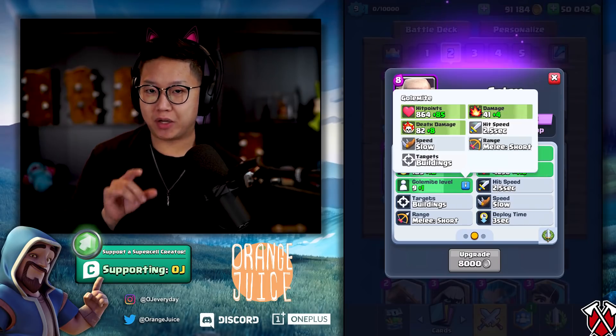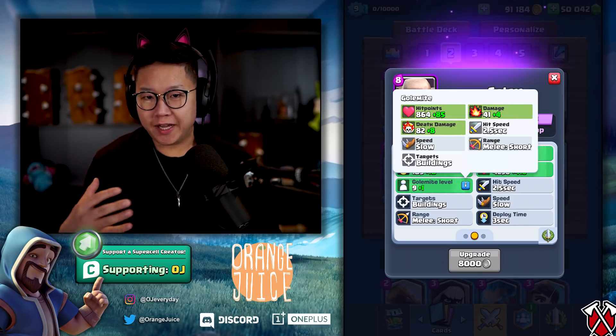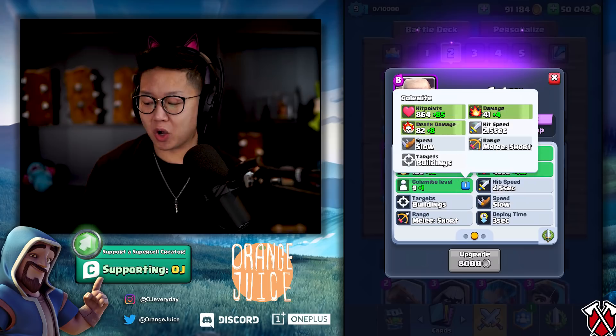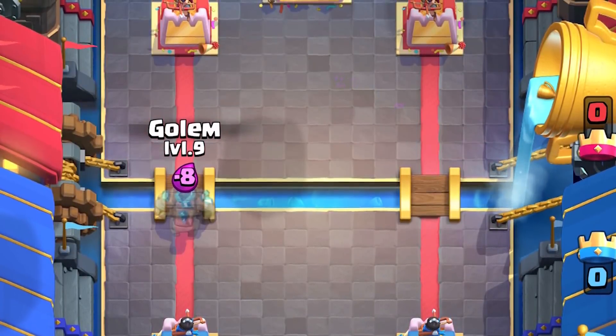The Golem's damage is being reduced by 22.5%, going from 53 damage down to 41 damage. These don't really change too many interactions — they're going to be a bit weaker. It's going to take a bit longer to take out Tombstones and other buildings, resulting in them dying a little earlier and not connecting to the Princess Tower. But that's not really that much damage.